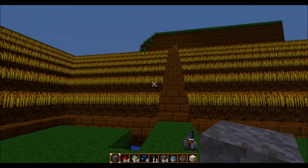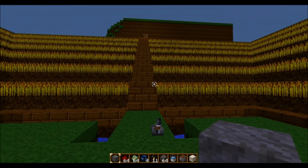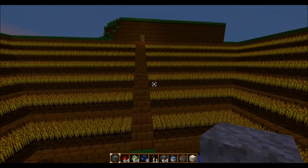So it kind of gave a little more of an appealing look to it, as opposed to the normal farms, where it's just rows upon rows with some water in the middle. So each one of these wooden pathways has water underneath it.